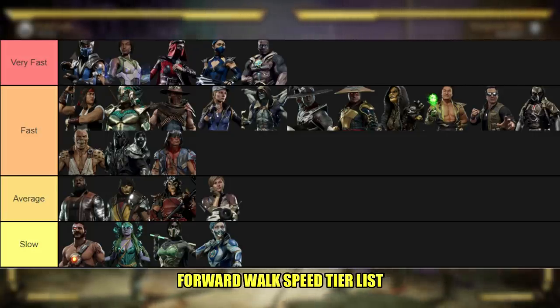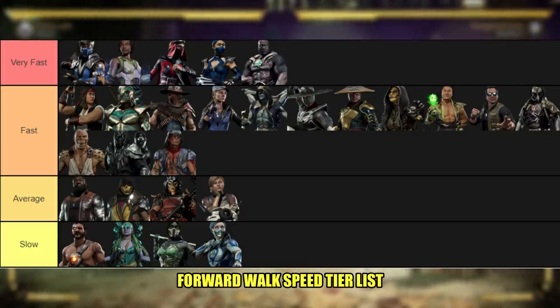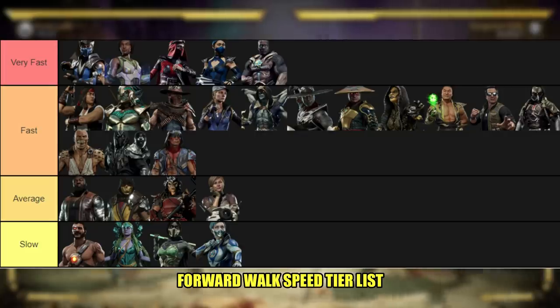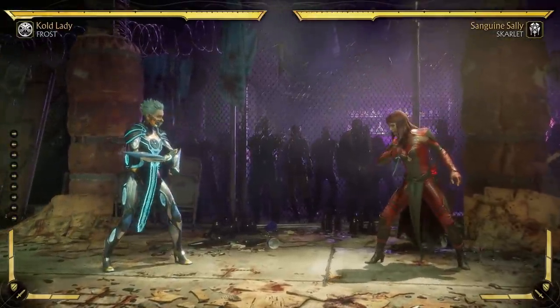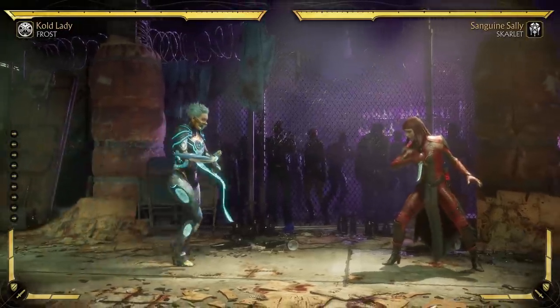In the slow category, we've got Kano, Cetrion — who makes sense to be slow, as she's a very zoning based character with very little reason to want to move forward — Jade as well, categorized as a zoner with very long reach on a lot of her normals, so her forward walk speed suffers. And Frost, who is just really slow. Then we have all the characters in between, so let's move on to the backwards walk tier list.